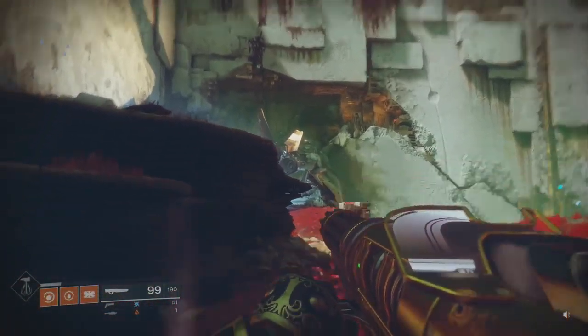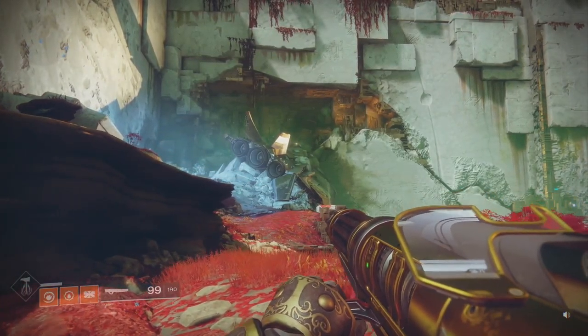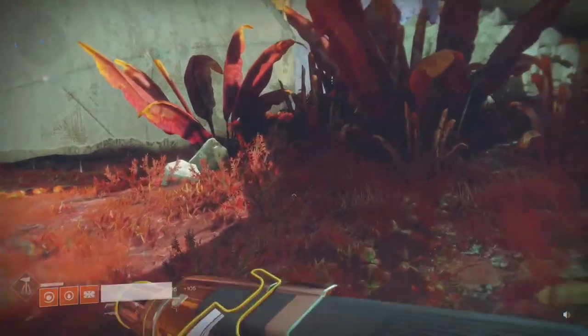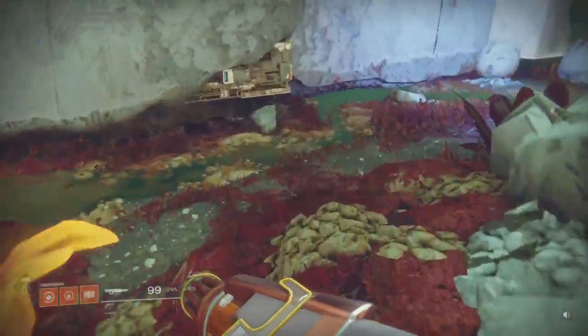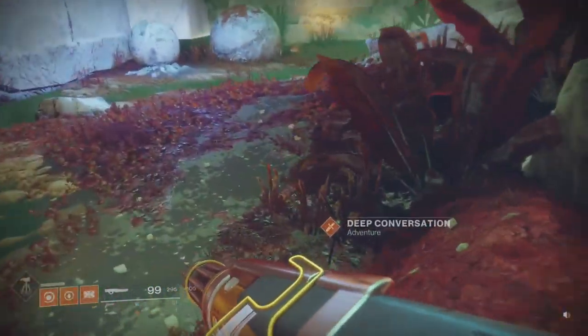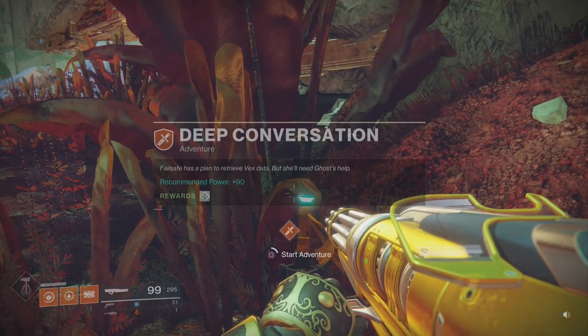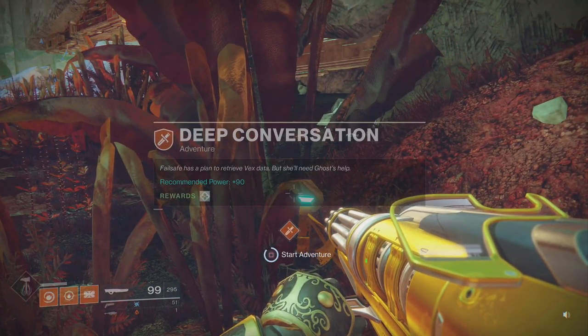We're back at the crashed ship where we first found Failsafe, and over here in the corner is our next adventure on this location. So let's go with Deep Conversation. Failsafe has a plan to retrieve Vex data, but she'll need Ghost's help.